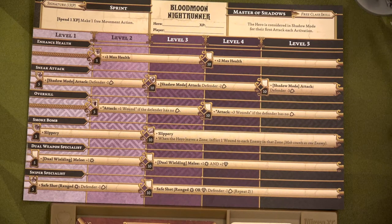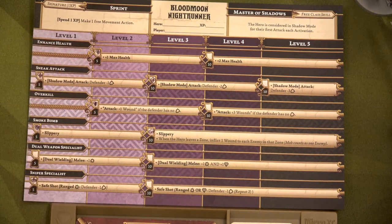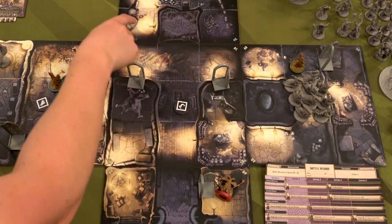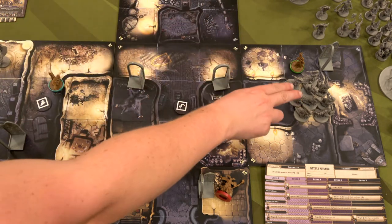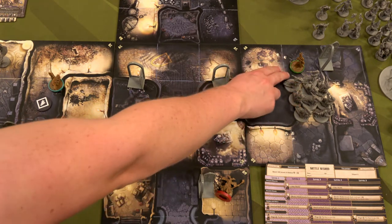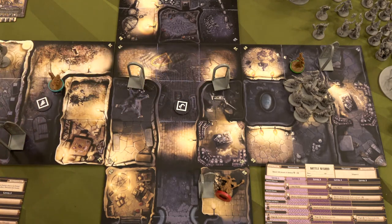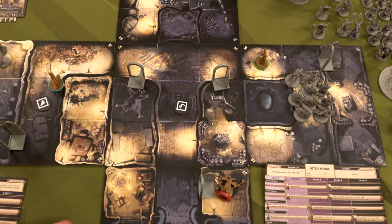First thing we're going to do is spend one XP — she now has zero XP — to do one free move. Here we have the blowgun runners and here we have Sybil. If she just did her two regular movement all the way, she'd end here to get over by the air elemental, but these guys would then activate, get one movement, move in here, see her because nothing's blocking line of sight, and attack with a ranged poison. But getting that one free move — yoink — it's going to move her here. That's her three activations and she is now safe from those blowgun runners.